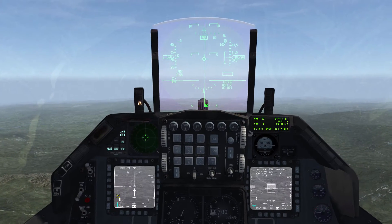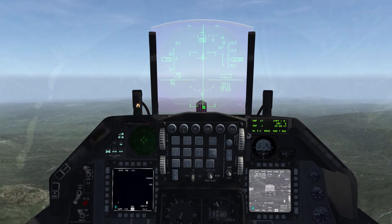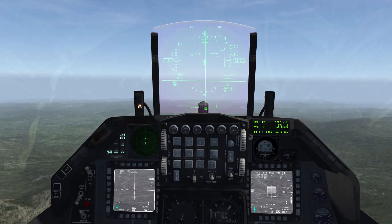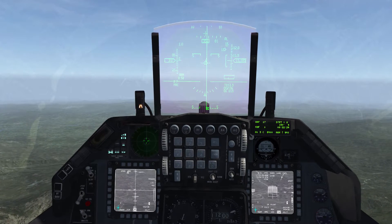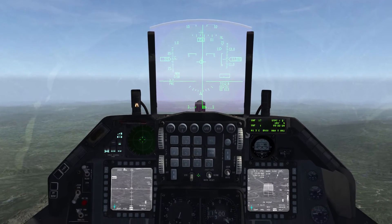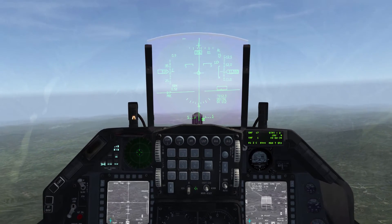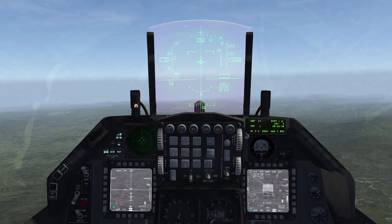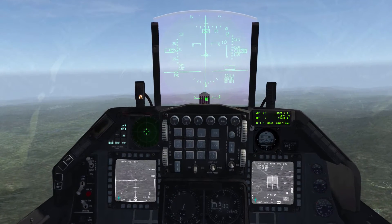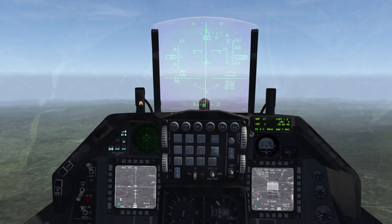Now let's do this for pylon 7. Using my sensor step, uncaging the Maverick, zooming with the pinky switch, slewing, TMS up — building is locked, boresight in and it's done. That's all you have to do. Now I'm gonna unlock the Mavericks with TMS down — done on station 7 and done on station 3.